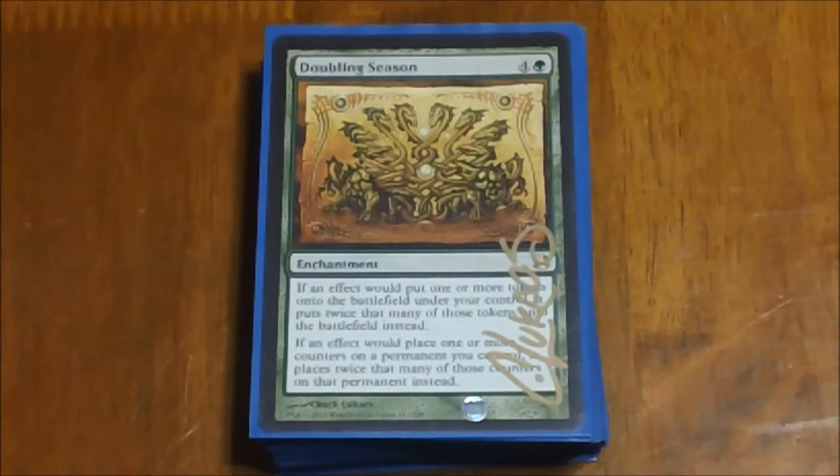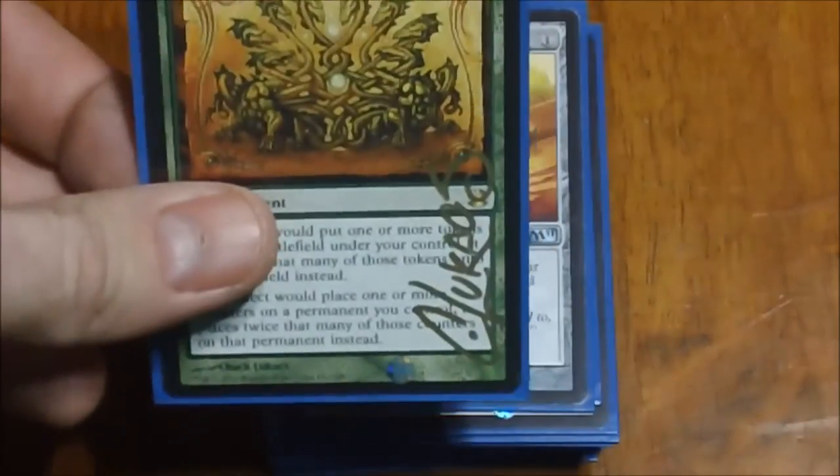For our spell cards, we start off with Doubling Season. If you're running a token deck or anything that uses counters and you're not running this, it's kind of silly. It also plays really well with planeswalkers. Anything that gives us plus one, plus one counters are going to be doubled, any of those tokens are going to be doubled, and so on. This one's even autographed by the artist.